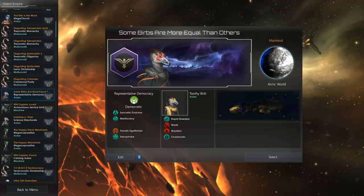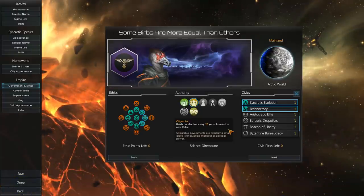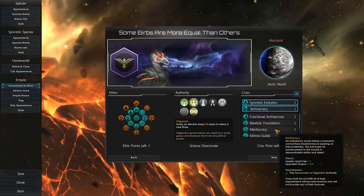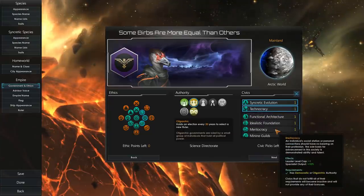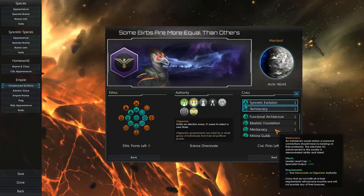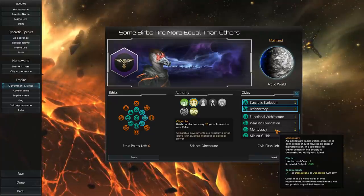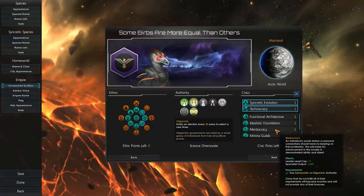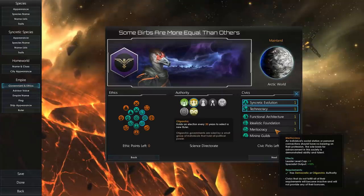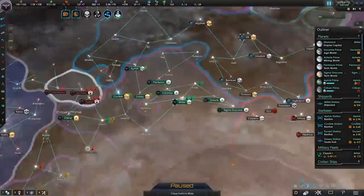There is a more efficient version of this build where you would take meritocracy as your second pick. With this version of the build, you have a very significant technological edge, and you also get access to meritocracy once you get your third civic, which will not take long, because with technocracy, research and unity output is extremely easy and you can just stroll through the game and win. Overall, this build is one of the easiest to play. There is one regard, however, that is a little more difficult, and that is micromanagement in the mid-game, and that is exactly what I'm going to show you today. So without further ado, let's just hop into the save and I'll show you some strategy.